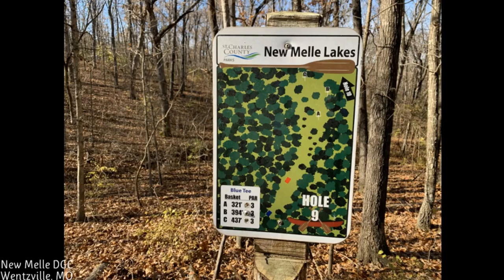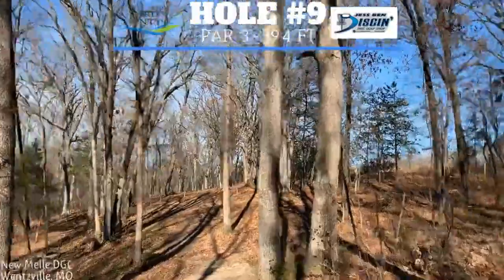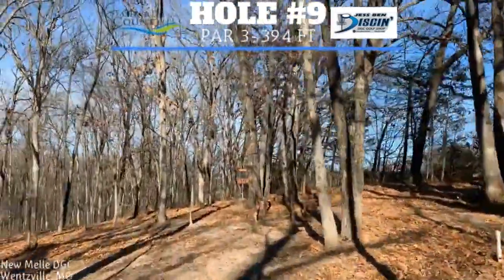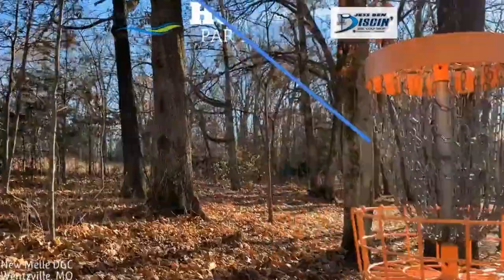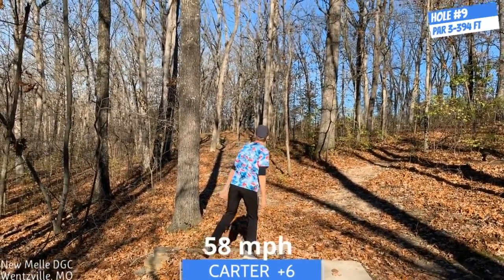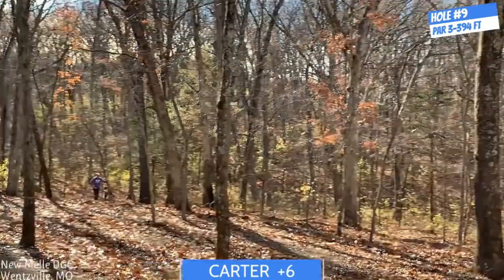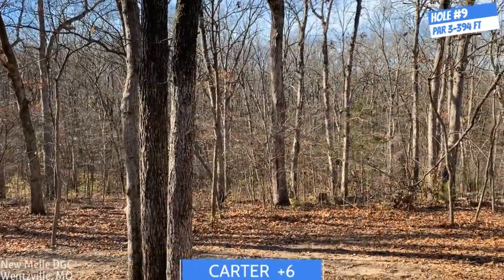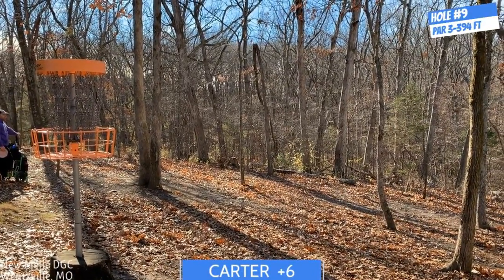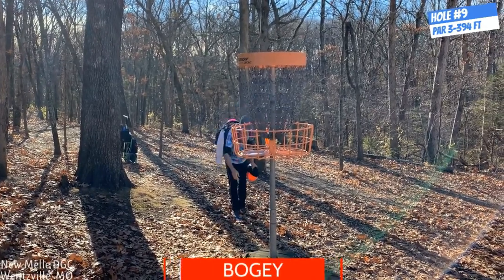Scrambling for par or possibly bogey. Hole 9 is in the B position — 394 feet. The short tee is a straight shot, you get through the trees and come right a bit. But from the long blue tee it's dead straight — you want to rip one up there. On my FD I feel pretty good, then clip a tree and kick away left. I try to go over the rough but hit another branch. The fairway is pretty open around the green — I probably should have gone over the fairway instead of the trees.